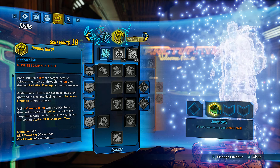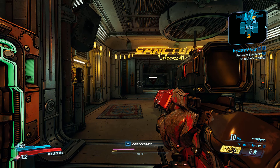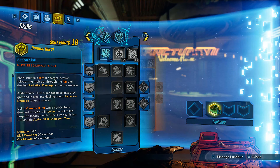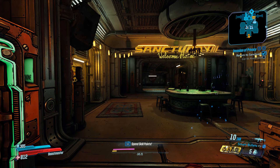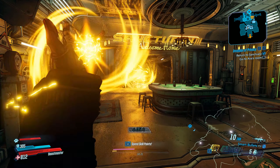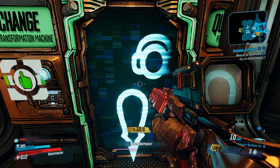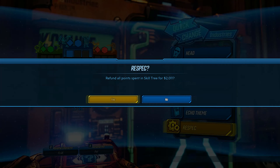What you're going to do is put at least one skill point into one of your skill trees, just so that when you go to respec it doesn't tell you that you can't do it. Put one or two points in — it doesn't matter where. Activate your pet, activate your Gamma Burst. For my purposes I'm just doing the Skag; I don't think it matters which one. Make sure you select Gamma Burst, then go out of the menu and cast Gamma Burst.